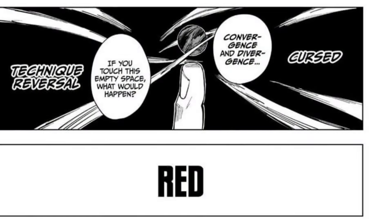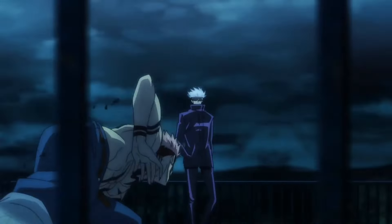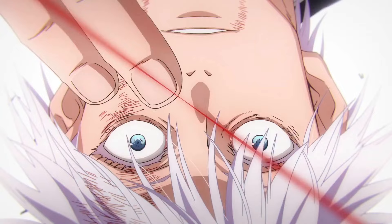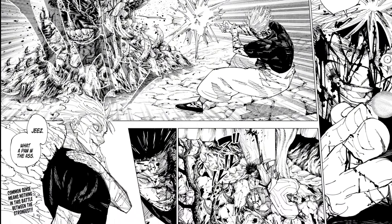Next is the third form, Curse Technique Reversal Red. This is the ability to repel. Red has twice the amount of output of Blue, and Satoru always uses this ability as a beam that he shoots from his fingers, dealing great damage to his opponents.